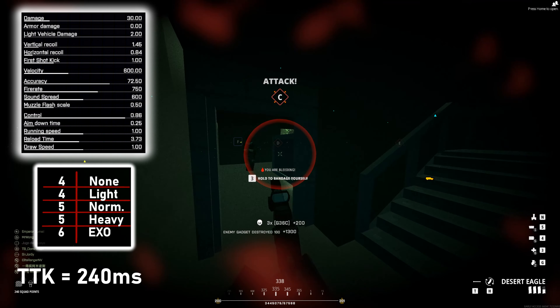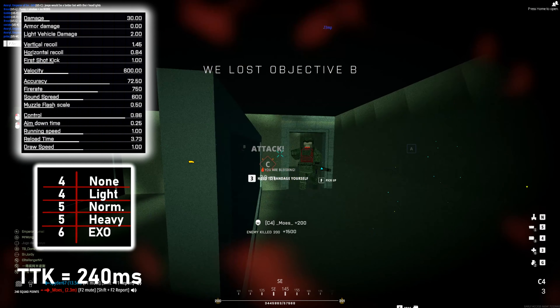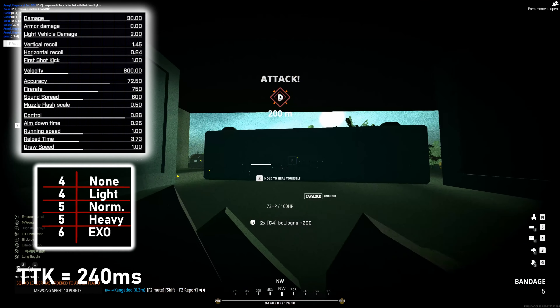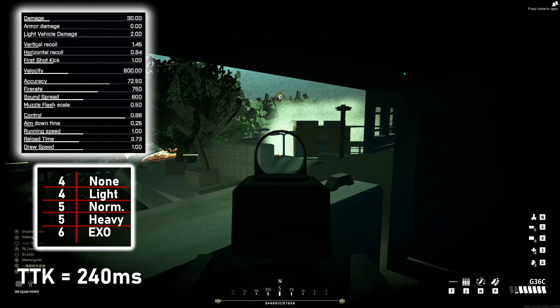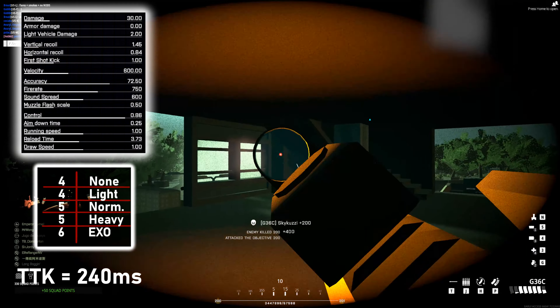All right, here are the stats for the G36C. We have 30 damage, which means it's a four-shot kill. Even with the long barrel it stays at a four-shot. Then we have a fire rate of 750, which is actually 50 RPM higher than the M4 and the ACR/SG550, which puts this gun in a good position — meaning it has a higher DPS than those guns, i.e., a lower time to kill. That time to kill is 240 milliseconds.